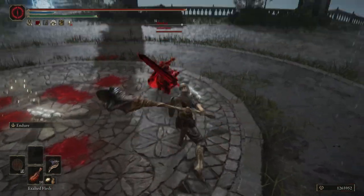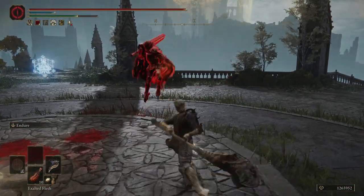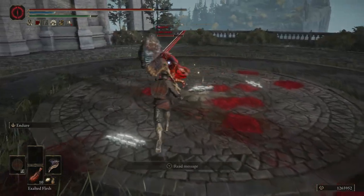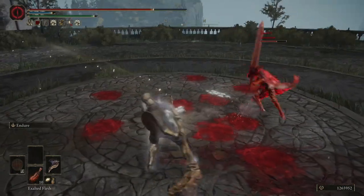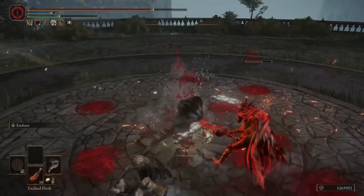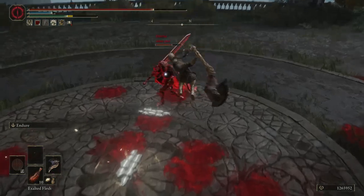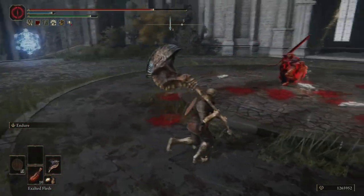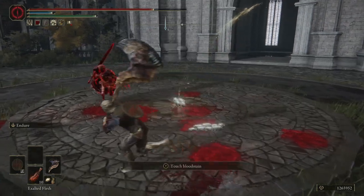Hello everyone, and welcome back to another session of Elden Ring PvP and another weapon showcase. Today we are taking a look at a weapon that is great in name alone: the Dragon Great Claw. This is a weapon that you get by killing the Draconic Tree Sentinel at the Capitol Outskirts. You should know where this is just by playing through the game, but I'll have an image on screen showing the location.